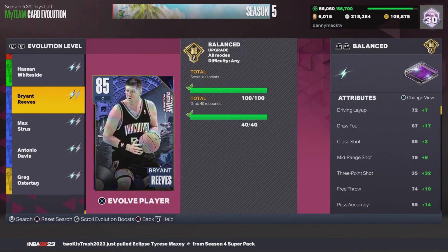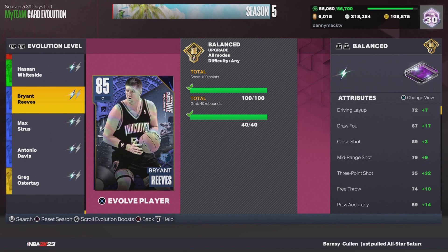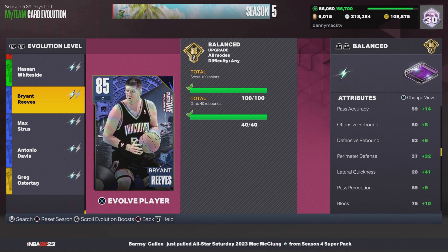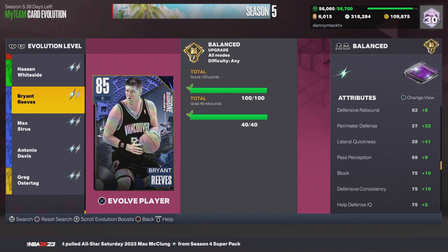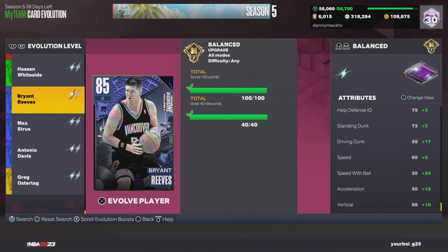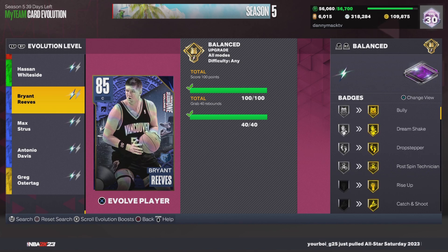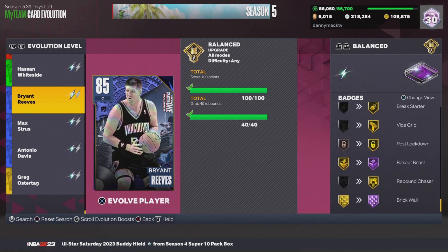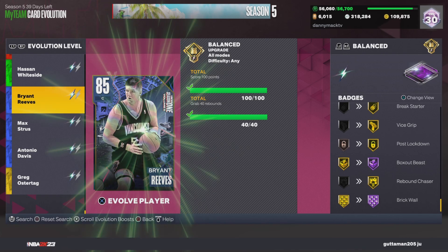YouTube, your boy Danny Matt coming to you for another video. This time we're going to evolve and play with Bryant Reeves, turning him into a 91 amethyst. His driving layup, draw foul, close shot, mid-range, three-point shot get upgrades. Free throw, pass accuracy, rebounds, perimeter defense, lateral quickness goes from 28 to 69. Pass perception, block, defense consistency, help defense IQ, stand and dunk, drive and dunk, speed, speed with ball, acceleration, and vertical all go up. Gold badges he earns: Bully, Slithery, Shake & Drops, Stepper, Postman, Technician, Rise Up, Catch and Shoot, Mini Magician, Bailout, Brick Start Up, Vice Grip, Post Lockdown, and Rebound Chaser. Hall of Fame badges: Box Out Beast and Brick Wall.